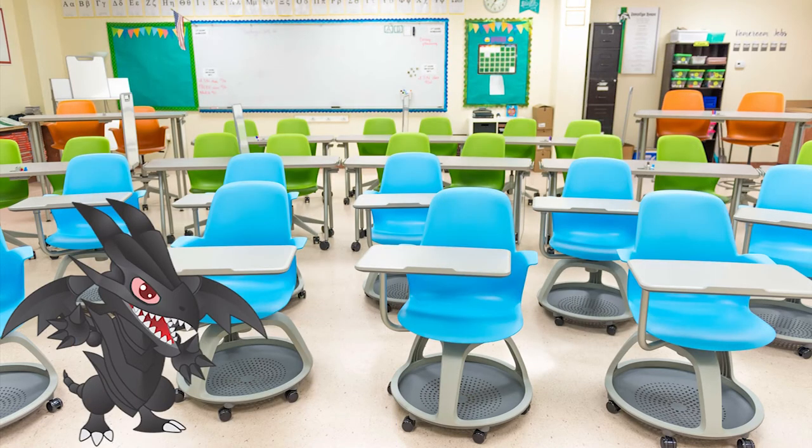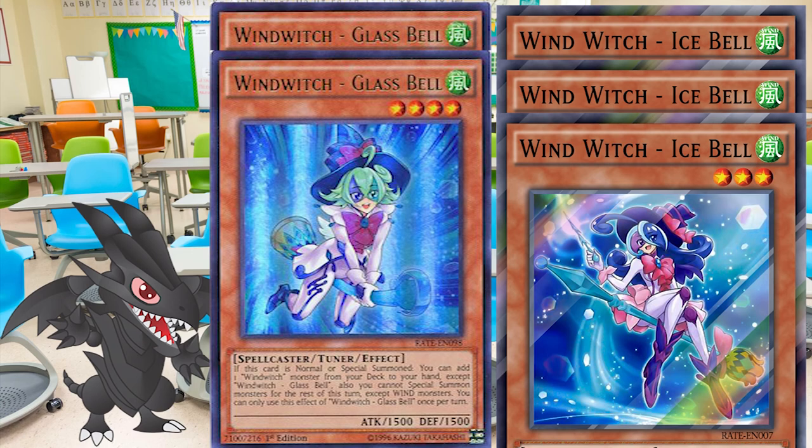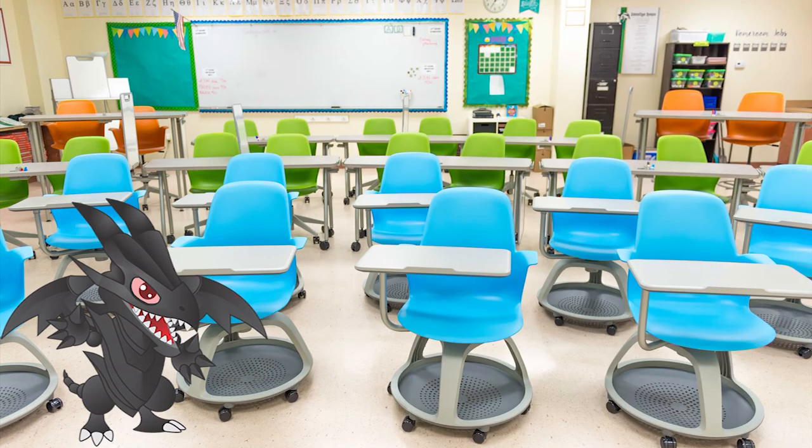As always, the build is quite straightforward: 3 copies of Icebell, 1 or 2 copies of Glassbell, 1 Snowbell, 1 level 7 Wind Synchro Monster, and 1 level 8 Wind Synchro Monster. The engine provides a player with a level 8 Synchro Monster, usually Crystal Wing Synchro Dragon, which cannot be destroyed by card effects — and all of that without the use of a normal summon. Oh yeah, it also burns.